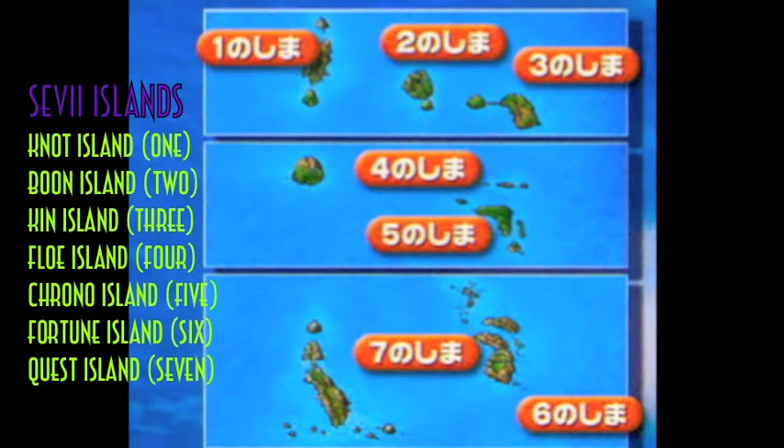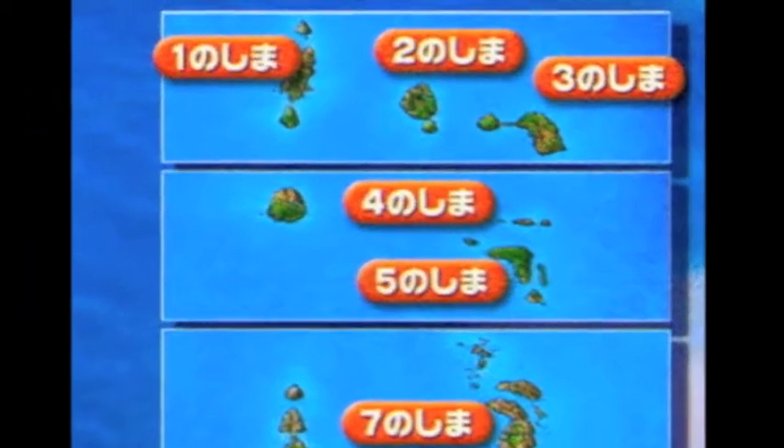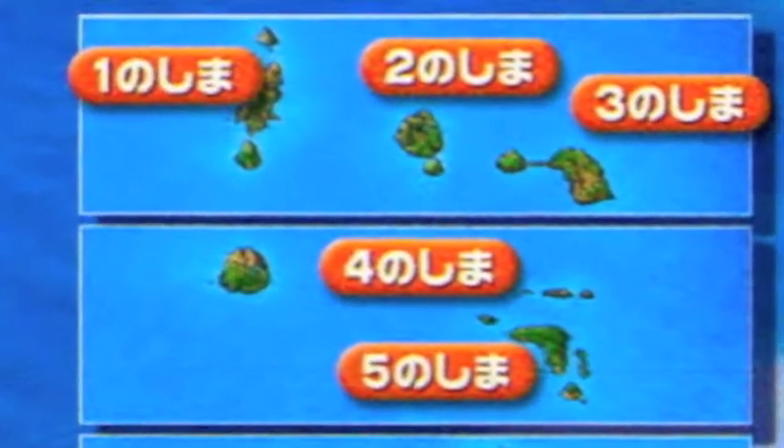The Sevii Islands is a new area — it's not really part of Kanto, and it wasn't in the original Generation 1 game. This is only FireRed and LeafGreen exclusive. As the name implies, there are seven islands, and they're all listed right there, but we're only going to really visit the first three islands right now.